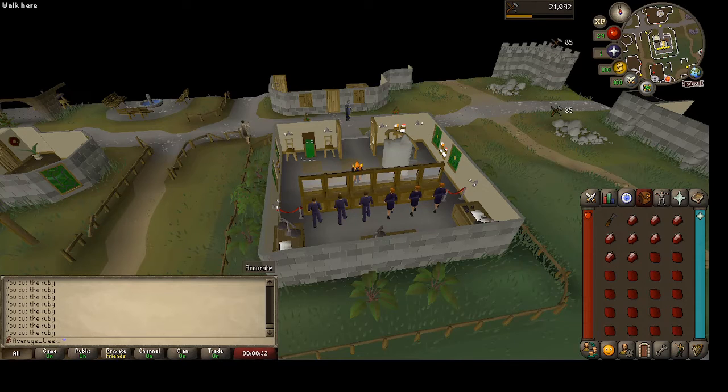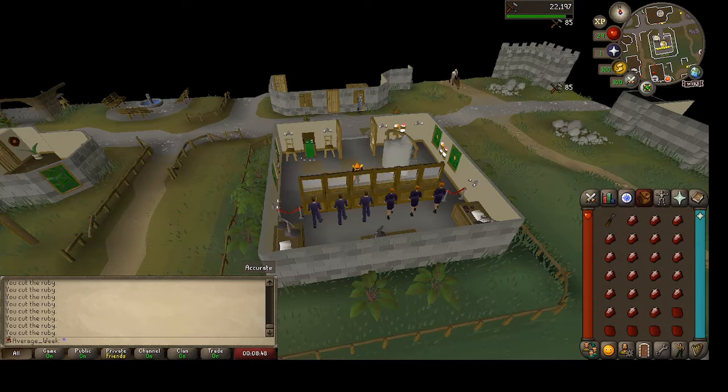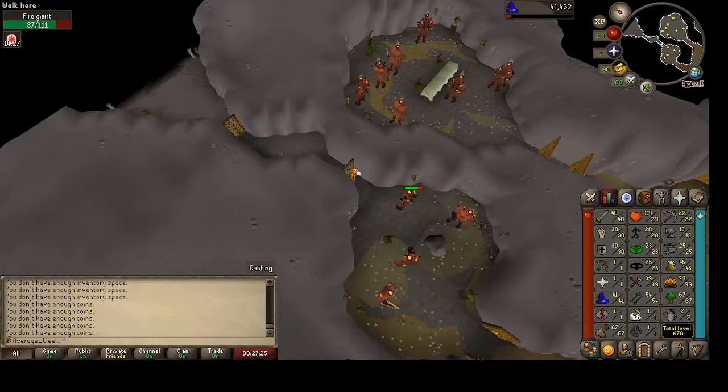Swung by the bank and decided to start cutting some gems. Got just enough emeralds to reach the level to cut rubies, and I have a lot of rubies. We hit level 34 crafting, probably going to get three or four more levels out of these. We'll see where that gets us.